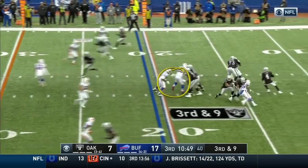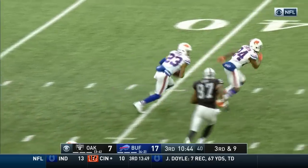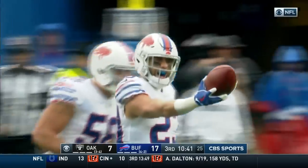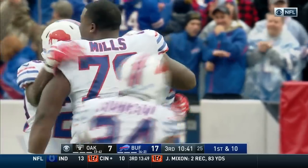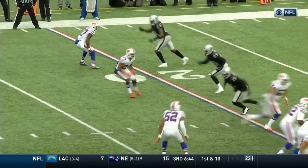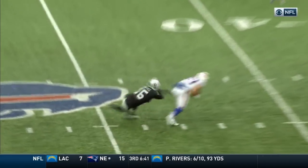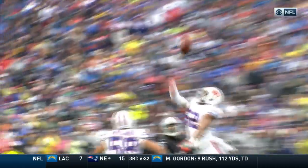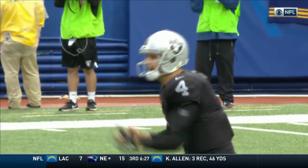Carr over the middle for Crabtree — deflected and picked off. Micah Hyde, his fifth interception of the season, and the third turnover today by the Raiders. Preston Brown deflected it and Micah Hyde with the pick. It's the tip drill, and Micah Hyde is playing deep center field. Preston Brown got his hands on the previous ball when Derek Carr came back throwing left to right. Maybe once it's luck, twice it's luck — but Micah Hyde is just being in the right place at the right time.